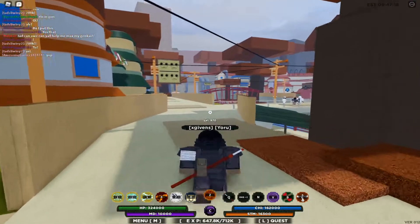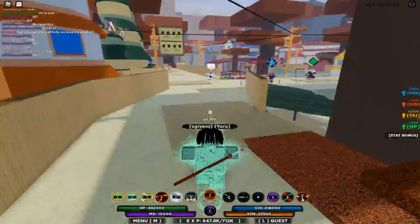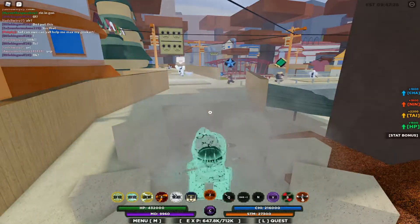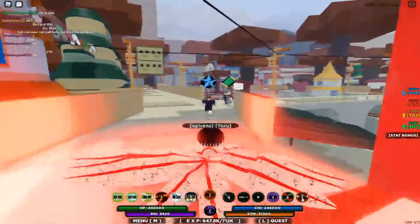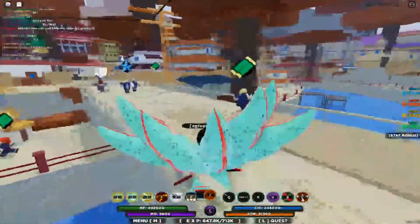So guys, as you can see we just loaded into a game. All you want to do is activate your tail beast. I got the nine-tail beast, but it doesn't even look like it — everybody gets their own custom tail beast now. If you didn't know, I'm lagging right now so excuse that.